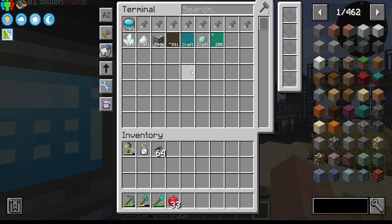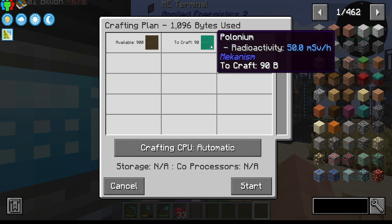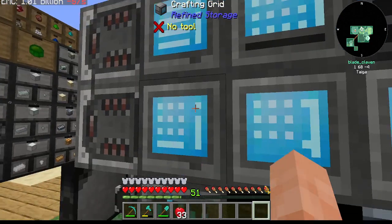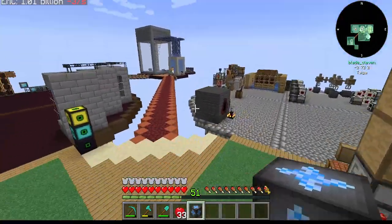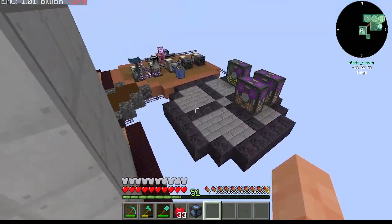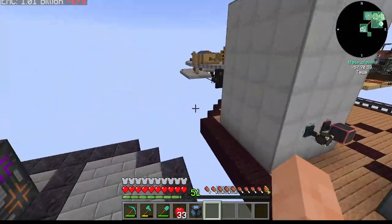We're also gonna want to keep polonium going too, because we're gonna need this as well. That'll do that. Looks like our EMC should be done — perfect. We won't need to be able to pump out any more of the stuff here actually. I guess we didn't need that after all. I hate when I waste stuff and time.